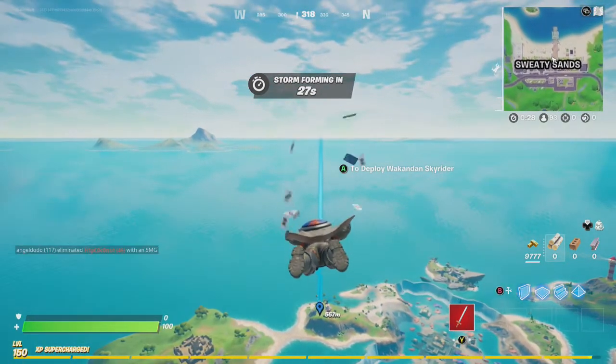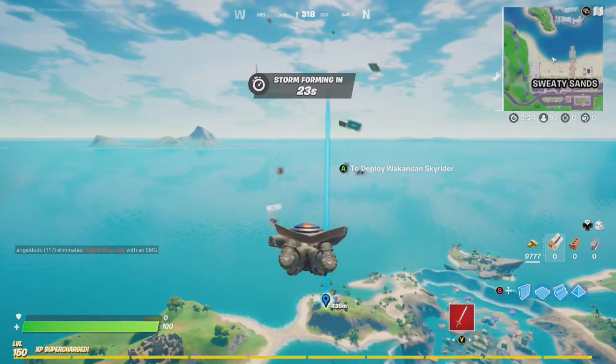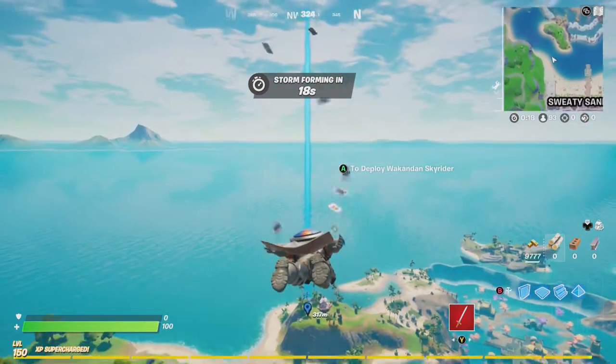Hey friends! Thanks for joining us here today. Today, Goblin Griffith is going to show you how to collect Grimble's Love Potion from Fort Crumpet, Coral Cove, or Stealthy Stronghold.